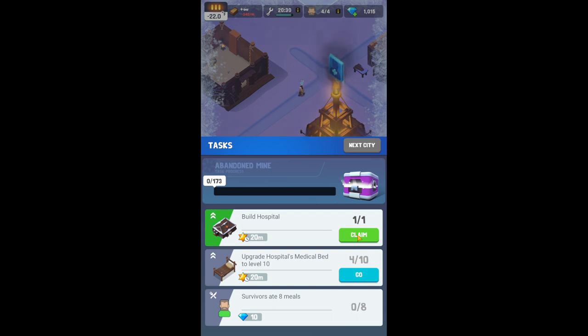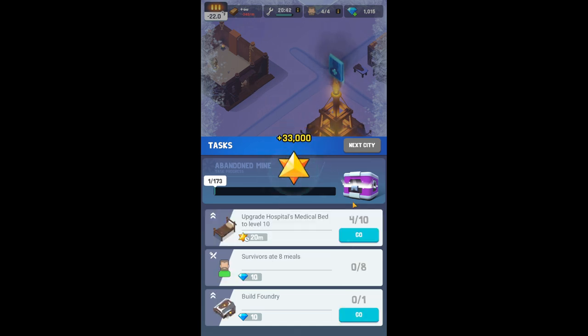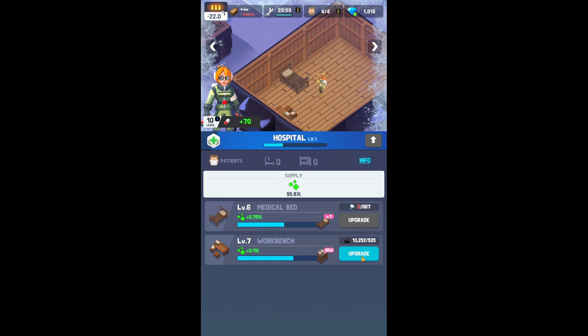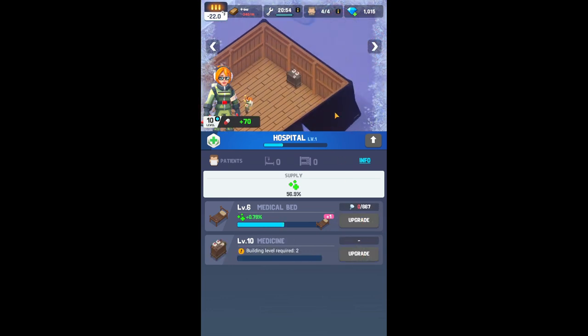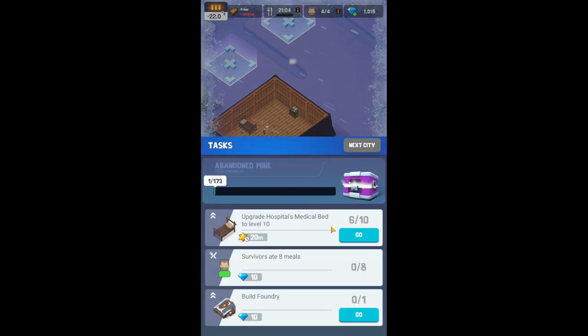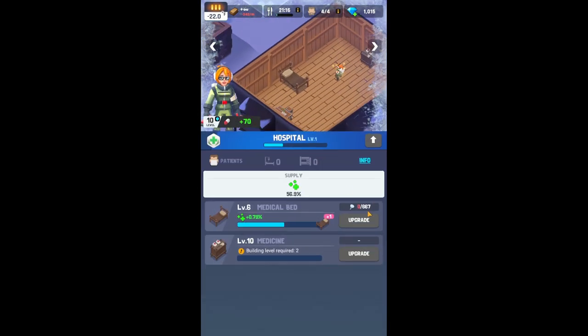Now that we watched that ad, we got 13,000 coal to work with. You want to make sure to go down to your bottom left and click on Tasks. This is a guiding light for you as to what things you should probably prioritize. We built the hospital, and we can upgrade the beds now that we've got all that coal. As you saw there, we have a new thing to go. We apparently need nails, which are from a foundry — probably something that is around here somewhere. There it is. Let's go ahead and build it.